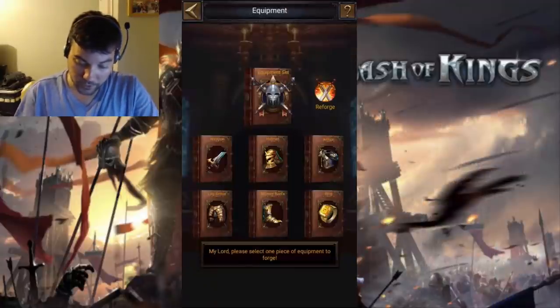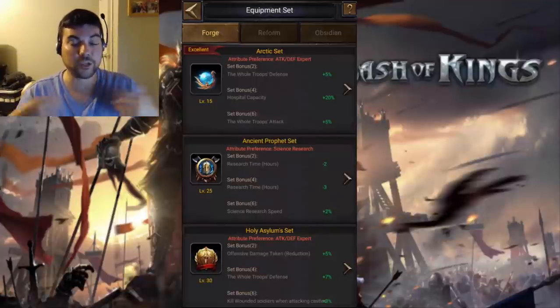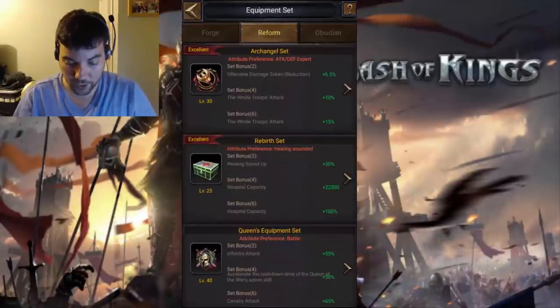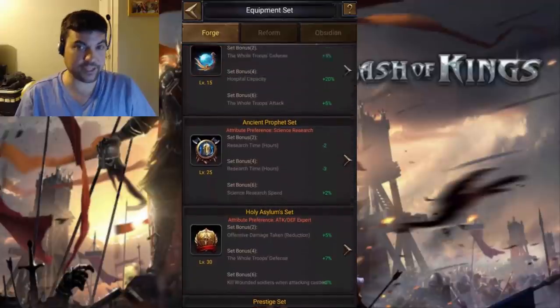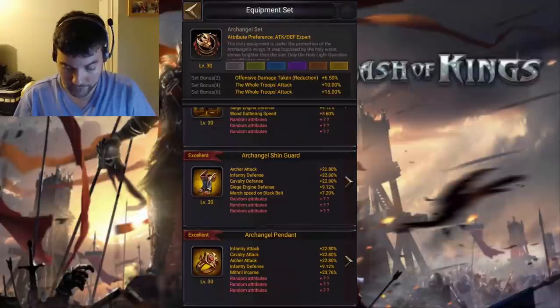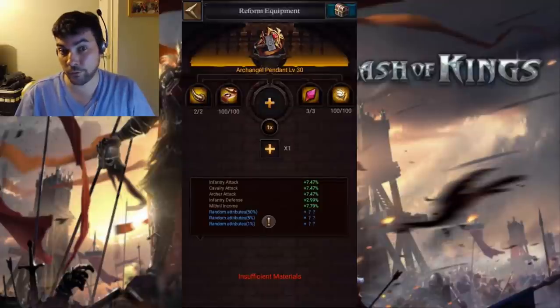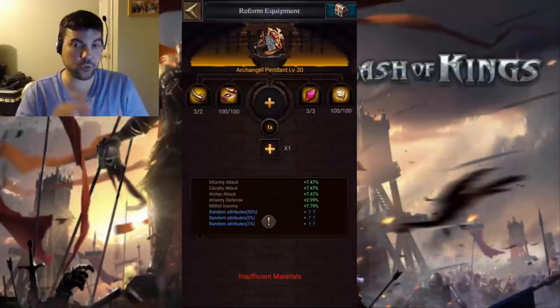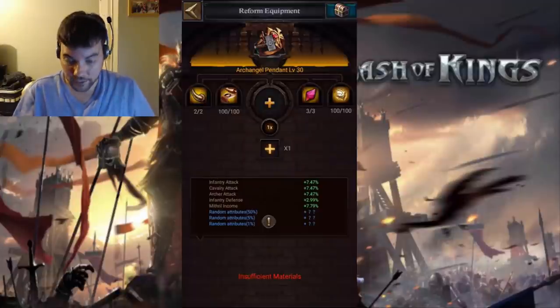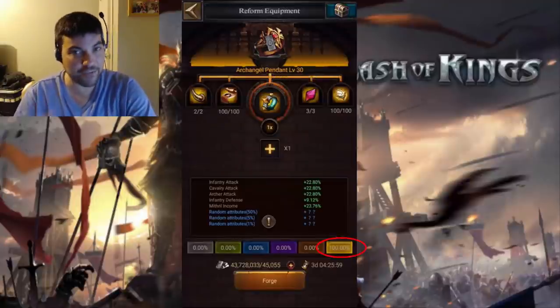I want to show you guys every single possibility that you can get a 100% gold version of the Archangel set. You will want to forge all gold Holy Asylum for this. If I go on over here to my Archangel set and work on the ring, you can see that right now I have all of the material requirements: 100 blueprints, 100 Archangel wings, as well as 2 horn and 3 garnets. If I have all of that and add my ring, I have a 100% rate and I don't have to add any advanced obsidian.